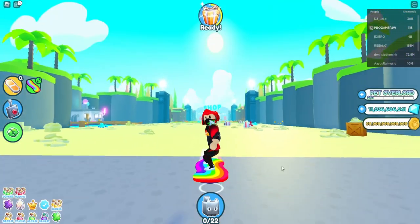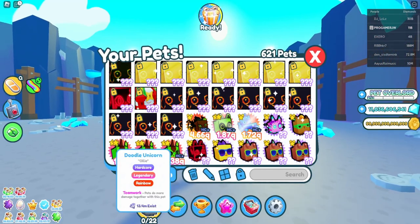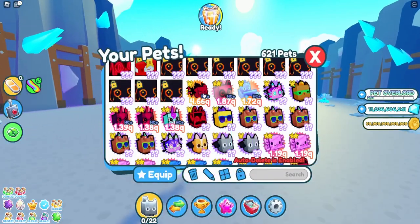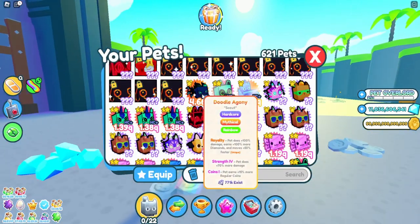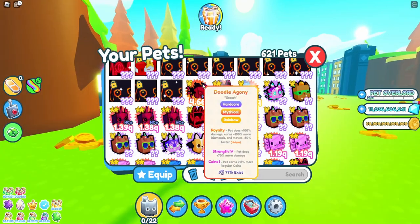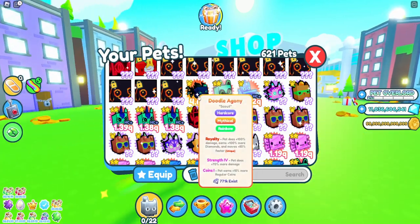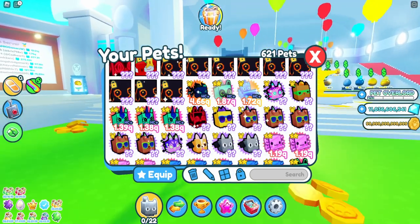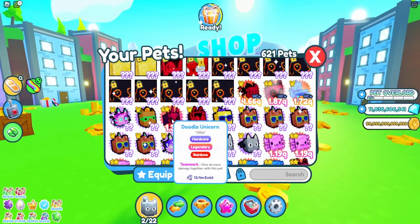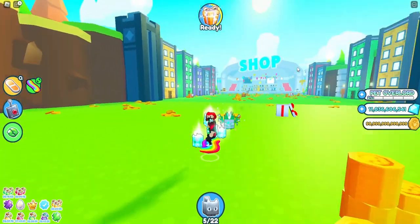Hey guys, it's been a little bit. I got other pets as well here. I think one of the best ways if you want to make gems really fast is to try to get the mythic — like this one. I got offers, no joke, 25 billion for this. Someone offered me that if I make it into dark matter they'll buy it for about 70 billion gems. There are pets from back in the day you can sell for more than 100 billion gems — it's so crazy. But yeah, we got tons of pets. Give me your thoughts and we're gonna give some pets away as well.